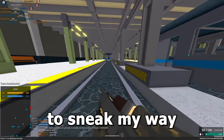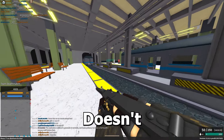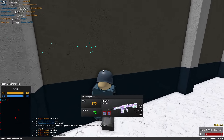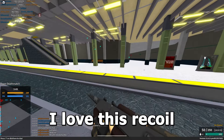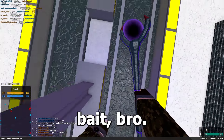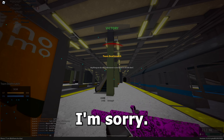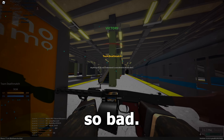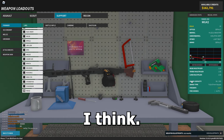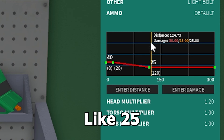Sneaking over to get close doesn't really work well. I tagged them once but had no chance at all. I absolutely cannot use this thing anymore — the recoil is so bad. I did finish with a positive KDR though, around 1.44.